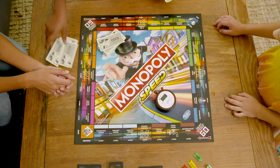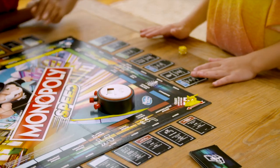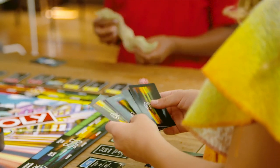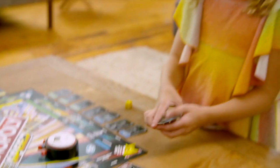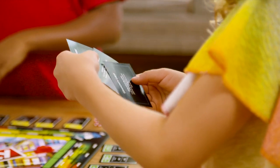Now for the setup. Each player will start by taking five bills. There's no banker, so you're the bank. Then place the timer here. Place the title deed cards next to their matching board spaces. Now shuffle the chance cards and deal four to each player — no peeking at yours or theirs. Keep them in a pile face down in front of you. Put the rest of the deck back in the box. Then shuffle the community chest cards and deal three to each player. Put the rest of the deck back in the box.